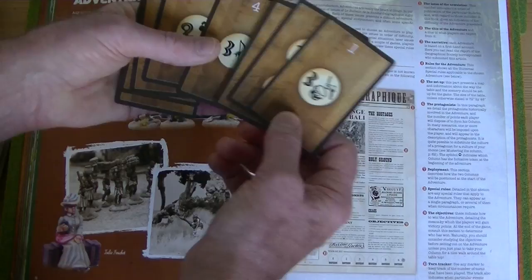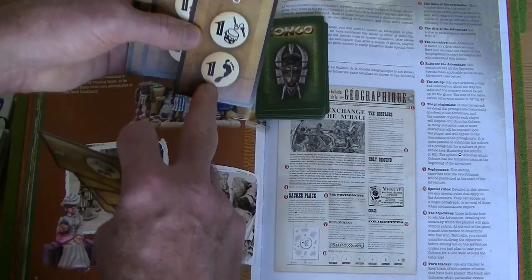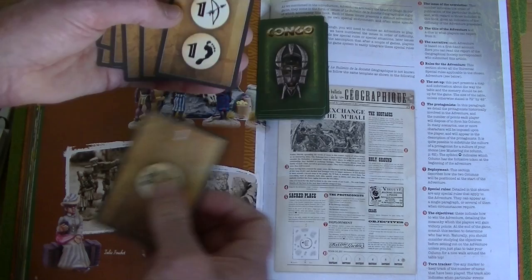What the action cards allow you to do varies. One card there is a movement, allowing you to move two groups. Another card allows you to move with one group and shoot with a group — it doesn't have to be the same group. I'll have to reread the rules on some of the symbols, but each card triggers specific actions.